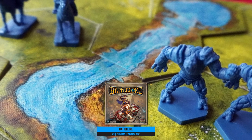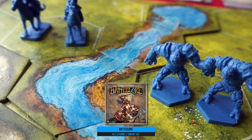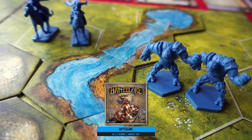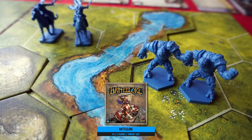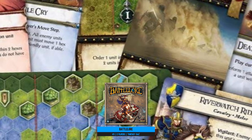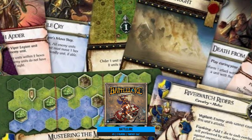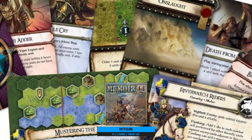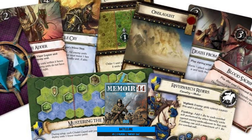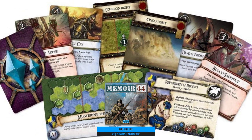Honestly, if only miniature war game battlefield setup was this elegant. You're waging war against your opponent with an almost perfect representation of units from lowly rank and file all the way up to big bad creatures. Unfortunately, this game gets harder to get hold of each year, so check out Memoir 44 instead — that brings historical war gaming into the same system and is much more readily available. Either way, you won't be disappointed.